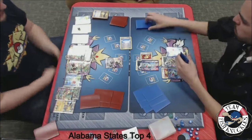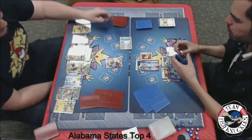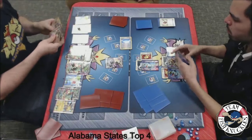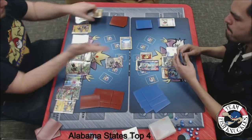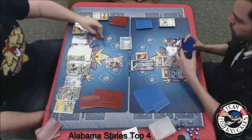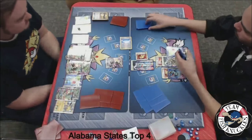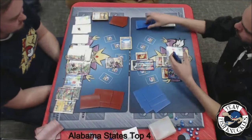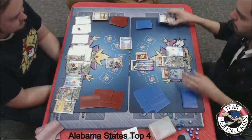On to Blake's turn — we might see another pass. On to Jose's turn — another Quaking Punch. Blake passes, Jose Quaking Punches, Blake passes, Jose Quaking Punches. A Fighting Fury Belt comes down. This game is going crazy right now. Double Dragon comes down to the Giratina. Does Blake have anything or not? Blake draws, looks like another pass on to Jose's turn.